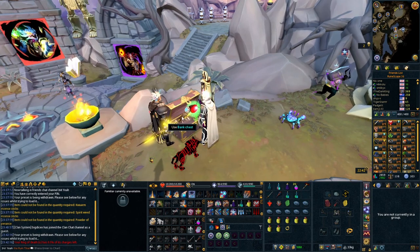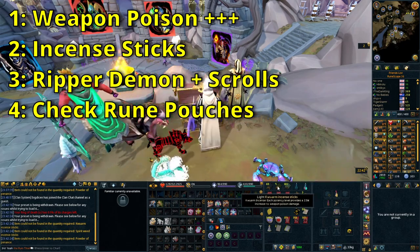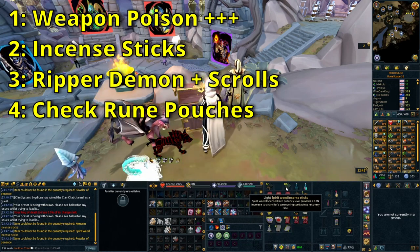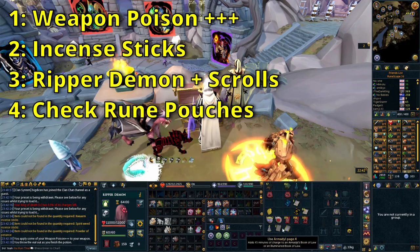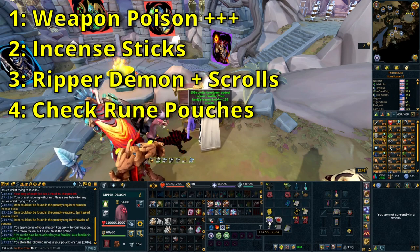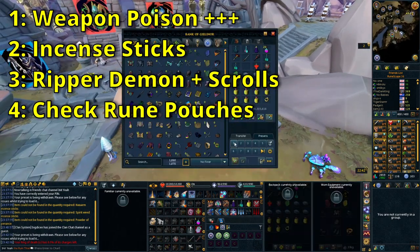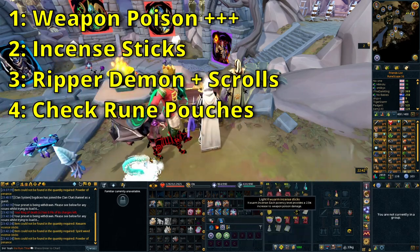Pre-fight things you're going to want to do: use Weapon Poison plus plus plus, as this will increase your damage by a lot and will stack with Cinderbane Gloves. You can improve this by using Quarm Incense Sticks as well. I also personally use Lanterdime Incense Sticks to increase the duration of my overloads, and Spirit Weed Incense Sticks to allow your Ripper Demon to output more damage. You are going to want to have a Ripper Demon with Scrolls summoned before you enter the fight.